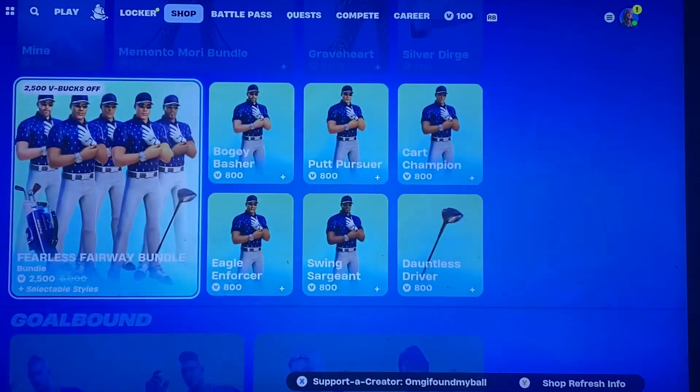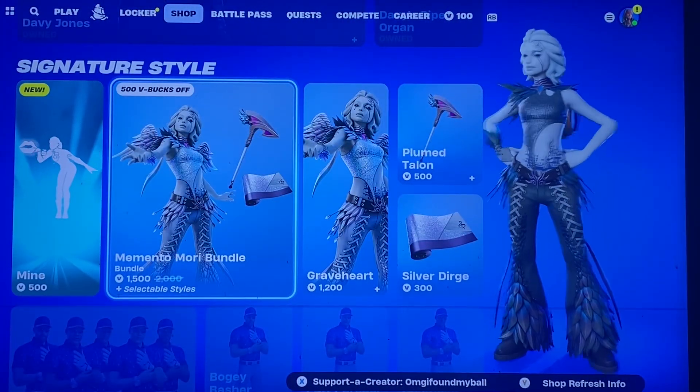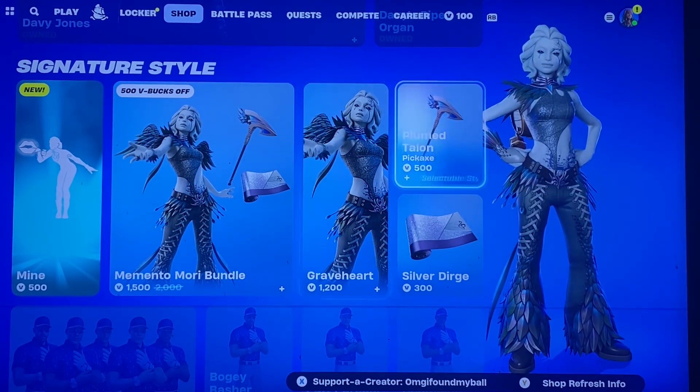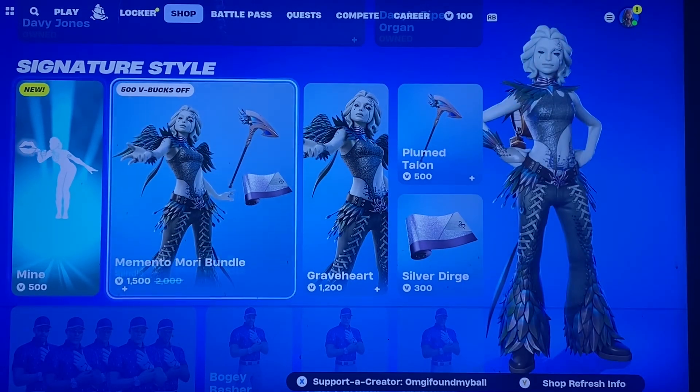The Pirates of the Caribbean Memento Mori bundle — I don't know if it's ever been a bundle, I'm honestly not sure. You got Graveheart, the Plum Talent pickaxe, and the Silver Dirge gun wrap. And then we got a new mine emote.